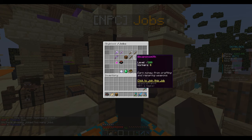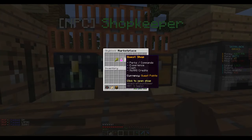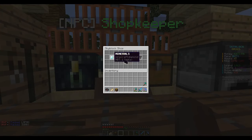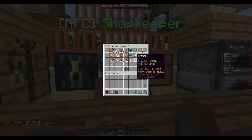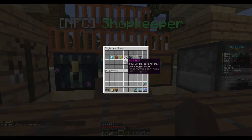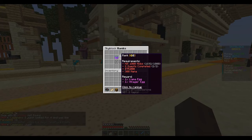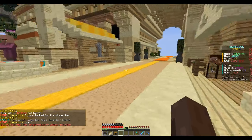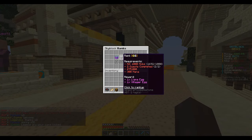There are also jobs — woodcutter, hunter — you earn money for killing mobs. I have to right-click each one. I was doing all these different MCMMO things but I never knew there was a jobs system. There's also a shop where you can buy blocks, farming items, flowers, spawners, mob drops, and miscellaneous items.